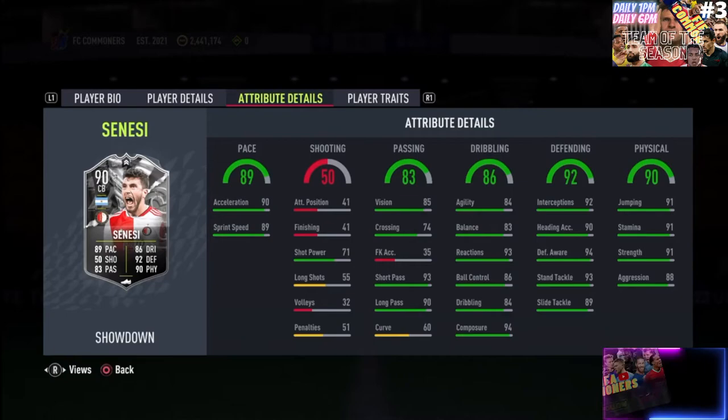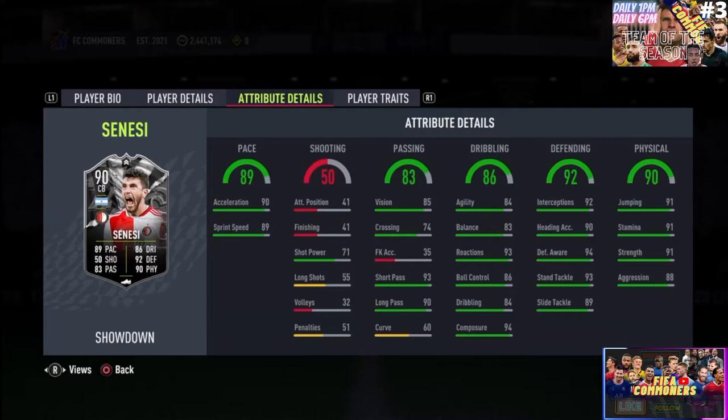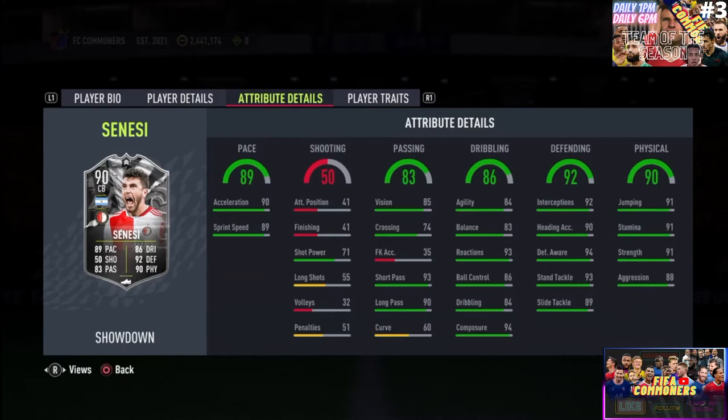Where this card absolutely outshines is the defending. Look at that — 92 interception, 90 heading accuracy, 90 defensive awareness, 90s in the stand tackling, and slide tackling at 89. You combine the heading accuracy with the jumping and this guy is absolutely a threat in the box. He's going to support your efforts defending corners and also scoring headers when it's time to attack. The stamina at 91, strength at 91, aggression at 88 — this guy is a pure machine. He's going to be a brute force on the pitch and do exactly what you want him to do, which is defend.